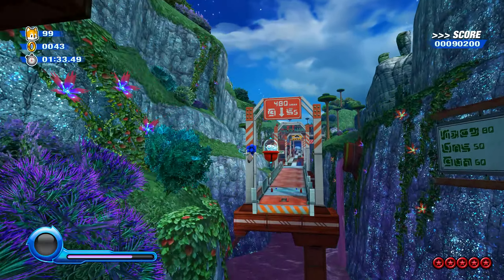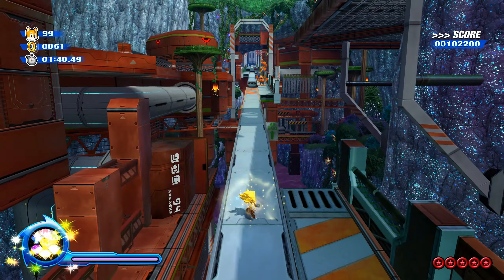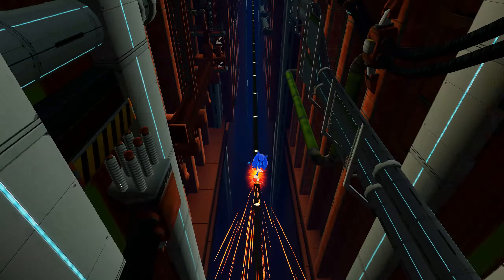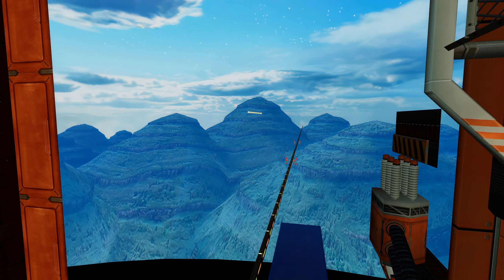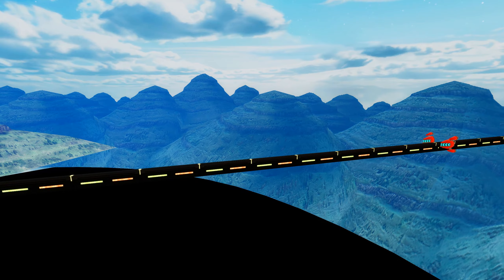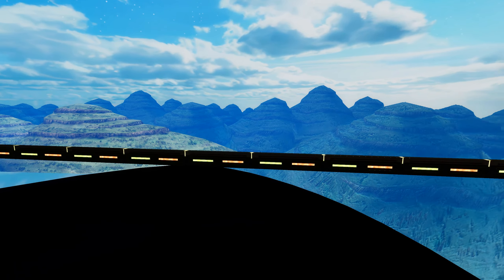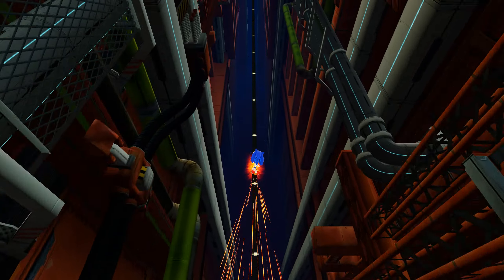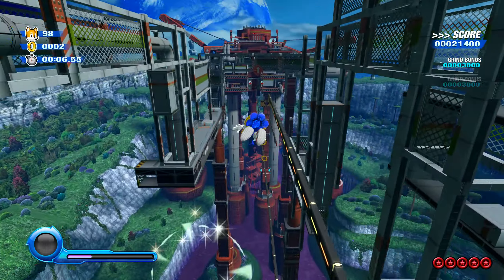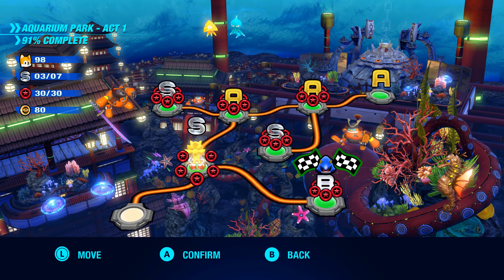There's no clipping of the generator in the background during that section — it would clip in and out before. Oh, they even fixed the beginning part of Act 6 in Planet Wisp. In vanilla Colors on Wii you'd start off at regular speed, but in Ultimate you'd start off on a rail going slow and then hit the booster. Now they start you off at the same speed — they straight up fixed Colors Ultimate. That's insane.